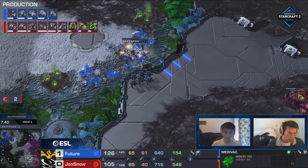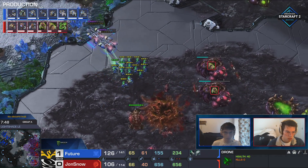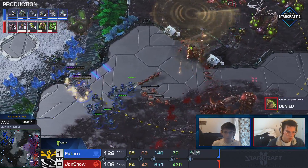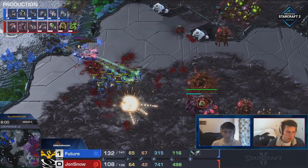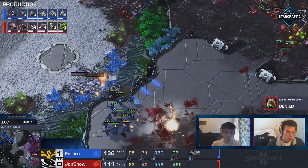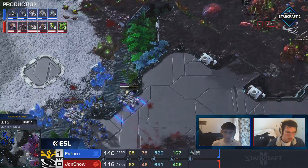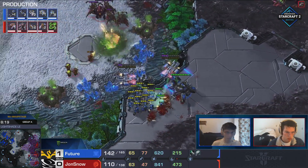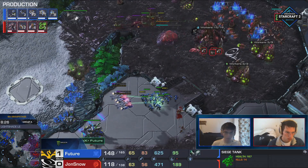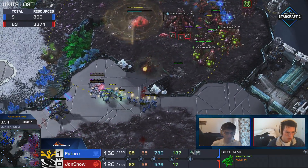He's got two tanks backing up a double Medivac drop inside the main base. Those evolution chambers are also extremely exposed. This is actually more brutal than the first game, because at least the first game was just a Nidus in the field. This game, he just harassed him and killed him with harass. He started the fourth again - just got killed. Future right now is looking great, and Jon Snow did not keep his macro up and didn't control right. The Banshees are just running into tank fire and not even committing through. This was really good play - just look at the resources lost. Future's lost less than 1,000 resources. Jon Snow's lost 3.5k. It's just the Hellions and a Reaper - eight Hellions, one Reaper, 800 resources.